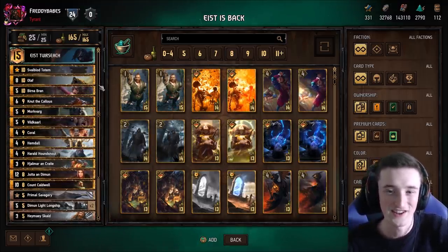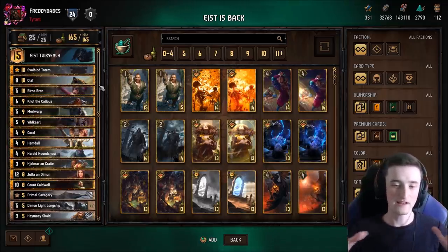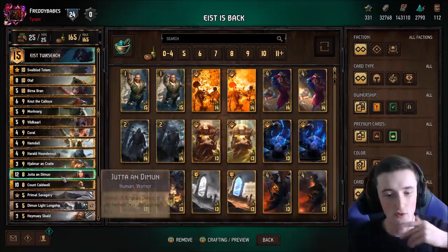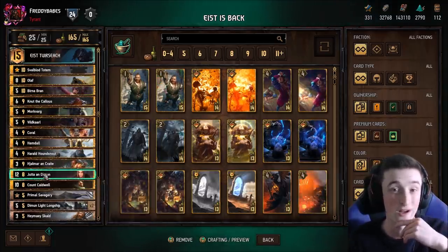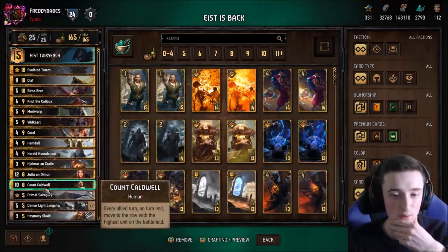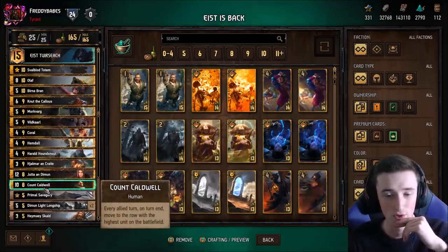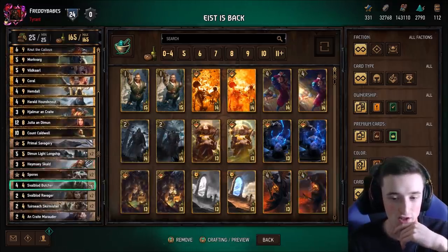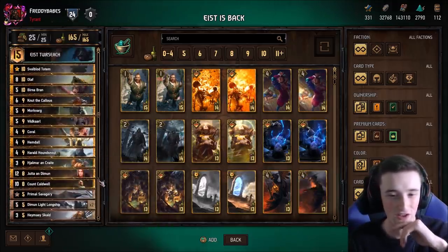So that's kind of the idea of the deck. You want to play for a bit of value earlier on in the game, get rid of bronzes, get rid of Caldwell. Caldwell can be used on blue coin with Tactical Advantage to give you a 12 point Jutta, as he'll be the highest unit. That's a pretty damn strong combo to lead off with if you're on blue coin and have those cards in hand. If not, you can just play Caldwell, Spores Jutta, or use your bronzes — Harald, whatnot.